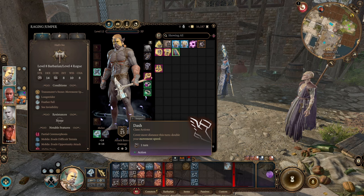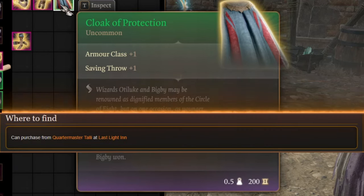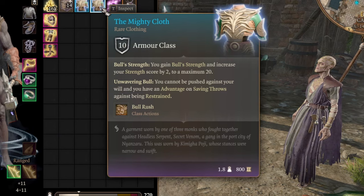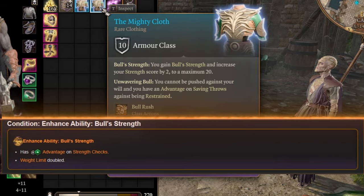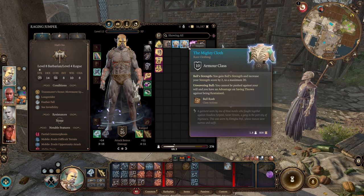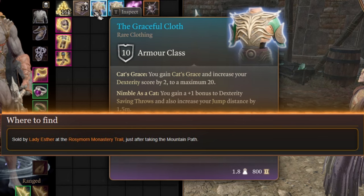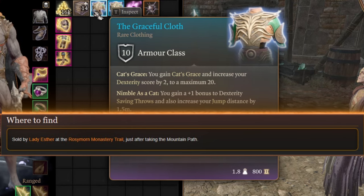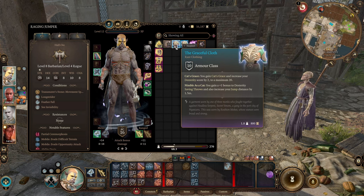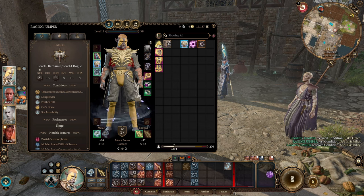For the cloak, a basic Cloak of Protection works to increase your armor class. For armor in early game, Mighty Cloth increases your Strength by 2 up to a maximum of 20 and grants Bull Rush. Or the better choice is Graceful Cloth — it increases your Dexterity, which gives additional jump distance of 1.5 meters, and also more armor class. That's our armor of choice in early game.